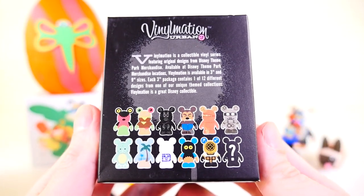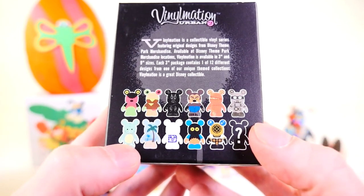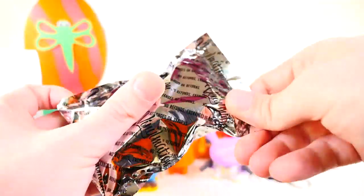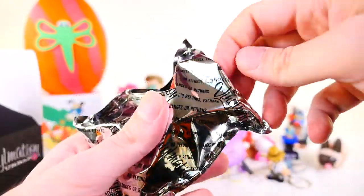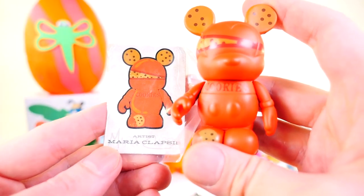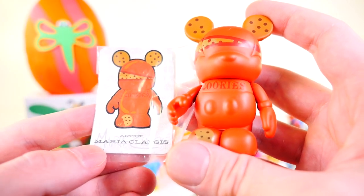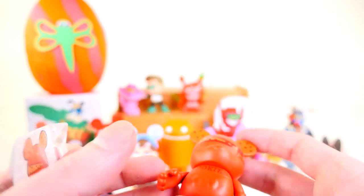Here's a look at the Vinylmation Urban number three. We got the dragon in one of the last videos, and the little island one next to it is one of my favorites from this series. I can't remember if we've gotten the chaser — I've been doing these types of videos for probably five or six years so it's hard to remember everything. It looks like we got the cookies one and the artist is Maria Clapsis. I see her name a lot with Vinylmation, so she must do a lot of different art for the series.